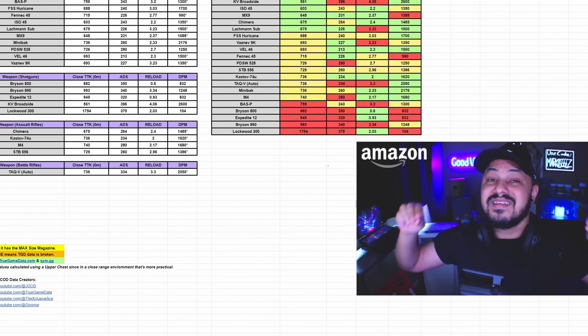The first three I mentioned — the Hurricane, the Vaznev, and the Vel — are looking like incredible options this season. Even though their stats aren't as quick as something like the ISO or the KV Broadside, looking at this data, those two weapons will probably get nerfed eventually, though they are completely meta right now. But when looking at these other weapons, these three really stand out as phenomenal options.